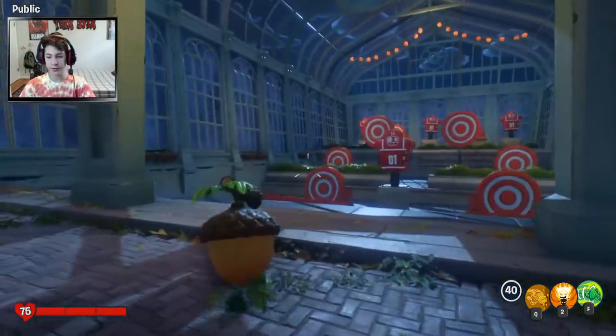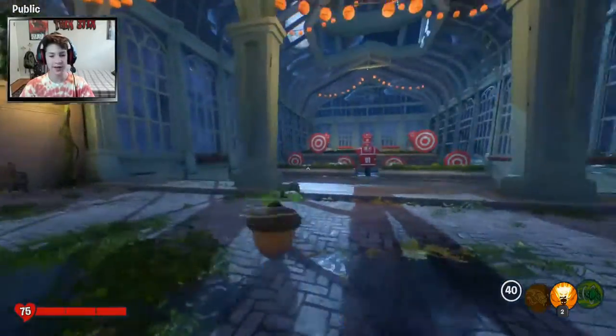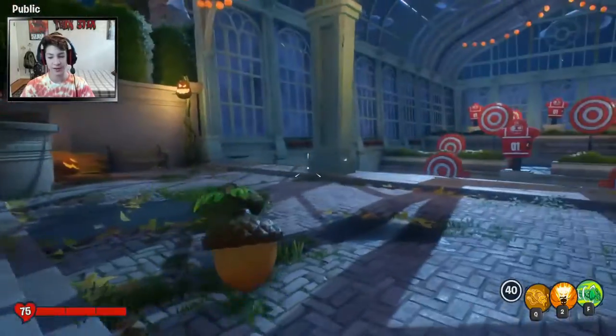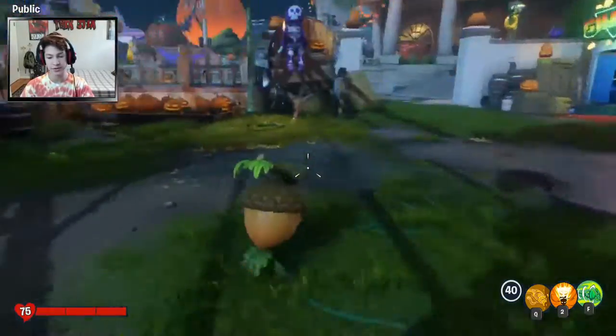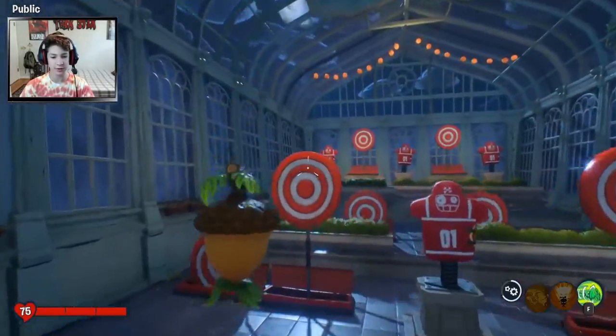Hi guys, Trick Six here back with another video. Today we are talking about the Oak and Acorn — the abilities of this acorn and how awesome this thing is. If you press F here, which I have key-bound, when you get in the game you can dive bomb into your targets.